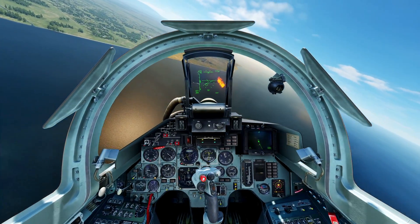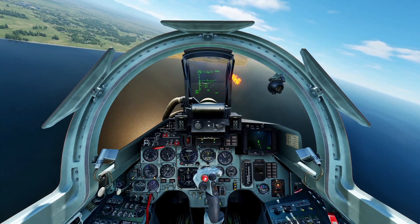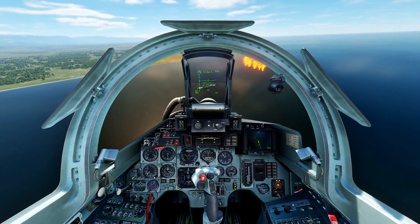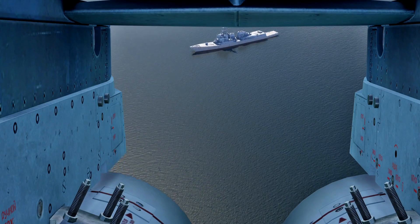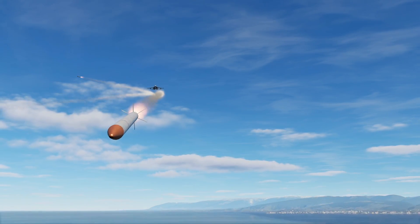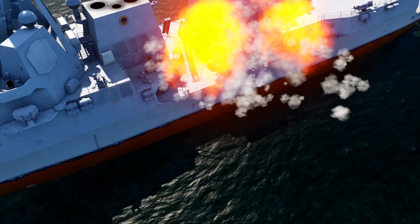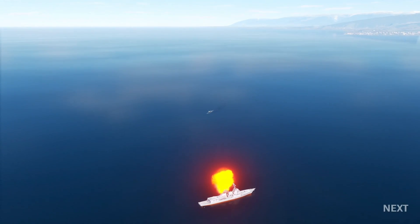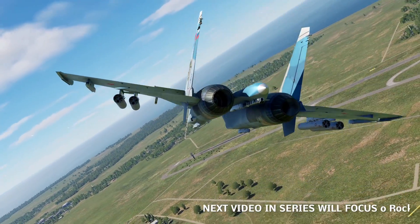Let's do another pass. We've got an Arleigh Burke as the target. Press D to choose your air-to-ground munition, put the PIPR on the target, go into a dive — do not fire in level flight — fire the rockets, and then extend. Here is the rocket pod view: two marking rockets out from each wing, hitting the Arleigh Burke and setting off the smoke. I'm using marking rockets in this video — they're good for designating targets, but the next video will cover each individual rocket type in more detail.